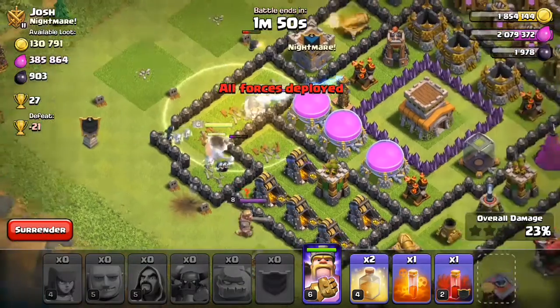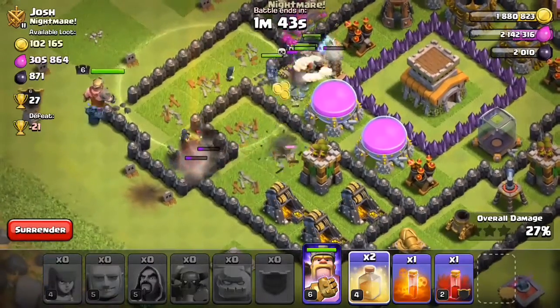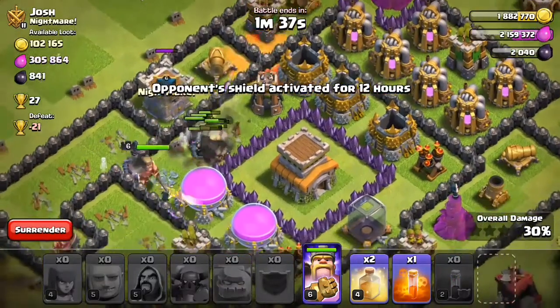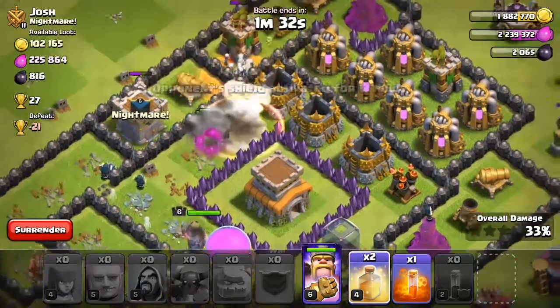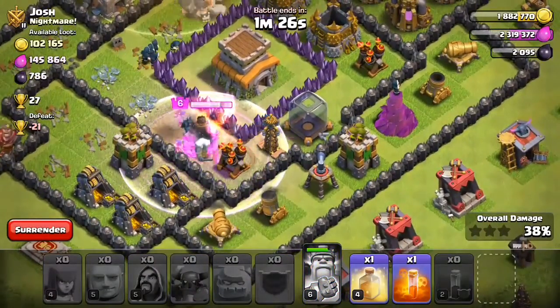All right, I'll bring you into the core. The Barbarian King is down — not mine — so I put down a spell right now. Yep, there you go. And this is where I revive my King.